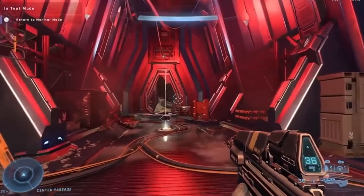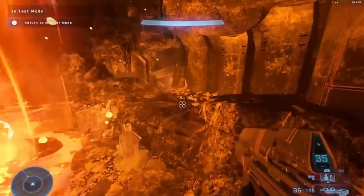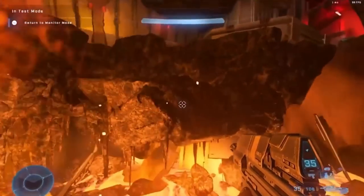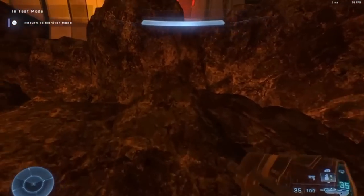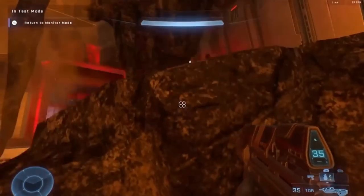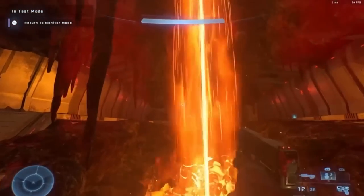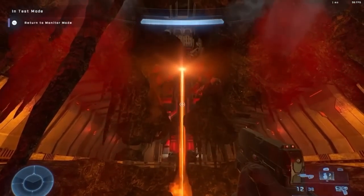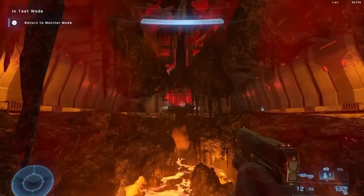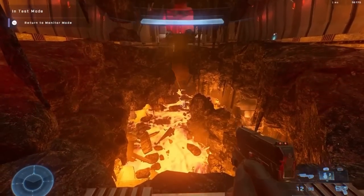Could a Forge map look like Doom? Infinite Forges did exactly that. Utilizing the laser on the map Breaker, redoing the lighting, and creating lava-like structures and rocks, this looks like something ripped straight out of Doom — I'm fully convinced. The stuff you can do in Forge is just incredible. It's so much hopium and copium for Halo Infinite.